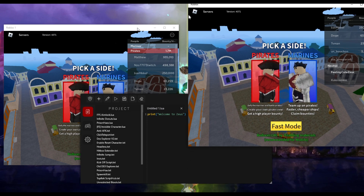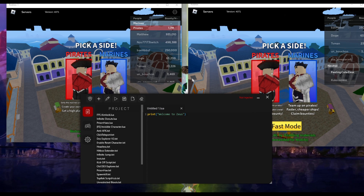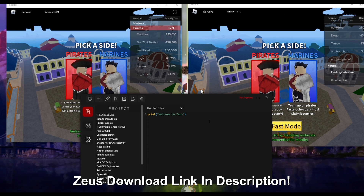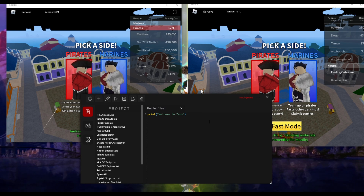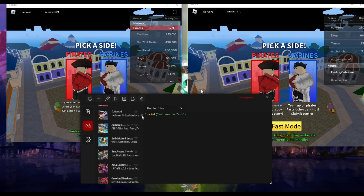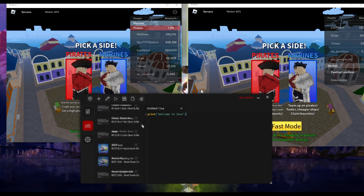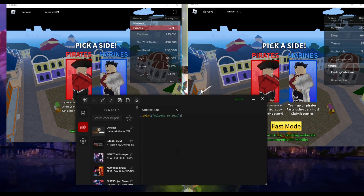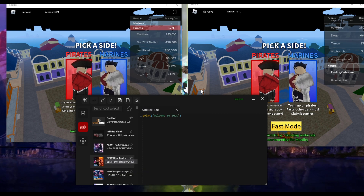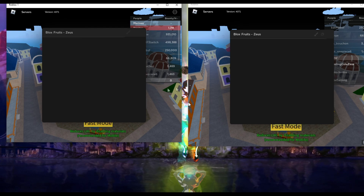Now I have just opened Zeus. As I said, this is the only exploit that supports two instances at the same time. If you want to get Zeus, watch one of my tutorials on my channel - it's free, has no key system, always updates, and has more than 250 exclusive game GUIs built in. Now if I press inject and wait a couple of seconds, it's gonna say injected.